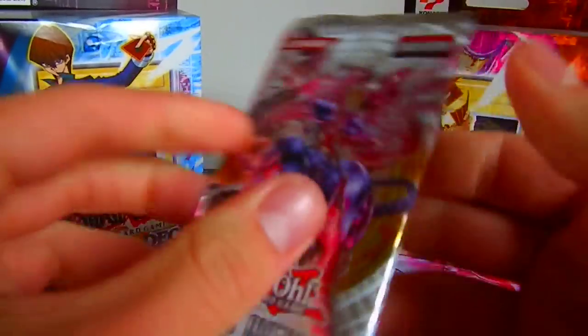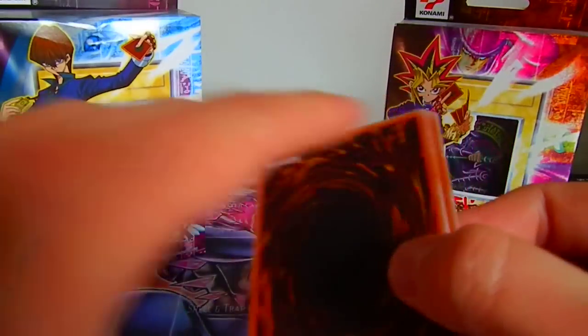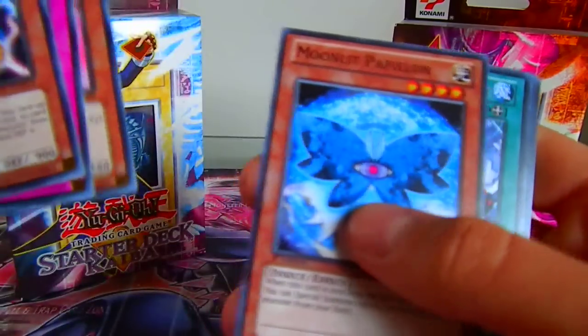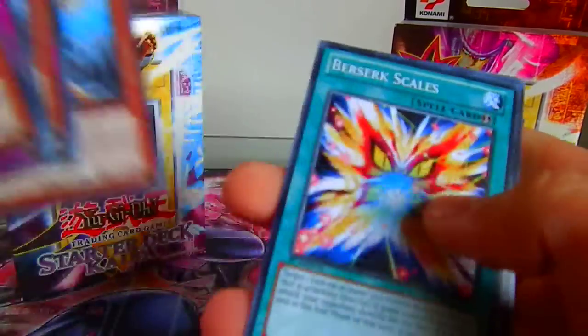And then the last booster pack, Galactic Overlord - come on! Inzactor crossbow zacked arrow, another one - nope, just a rare.